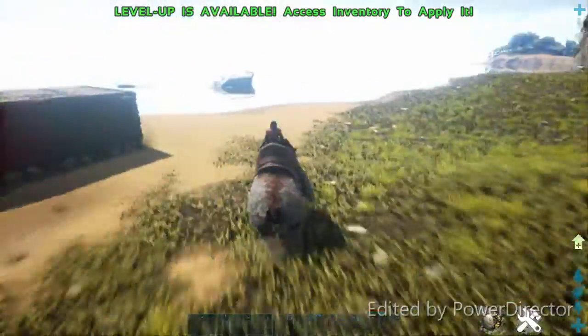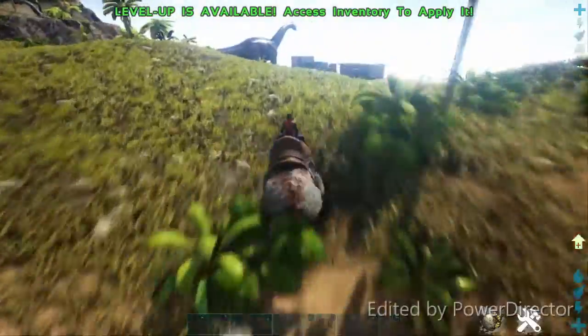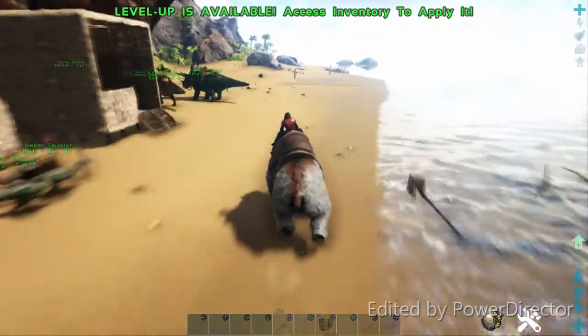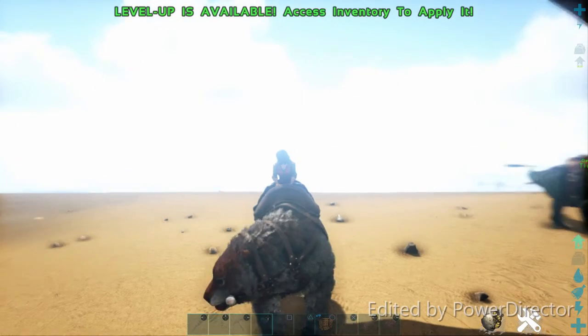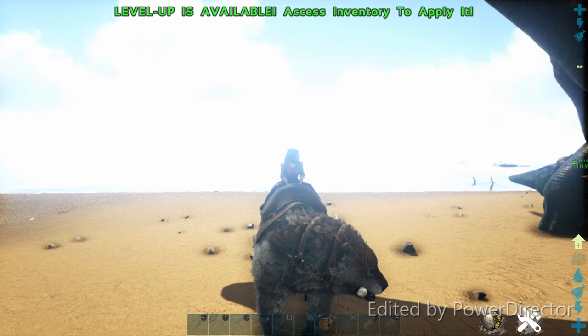Okay guys, that's going to be the five commands you can use to get whatever you want. Go ahead and spawn some alpha dinosaurs, some alpha T-Rexes — get yourself some rafts and stuff. Get yourself some of that metal you don't feel like farming. Thank you guys for watching, don't forget to subscribe, and I'll see you guys all later. Bye!